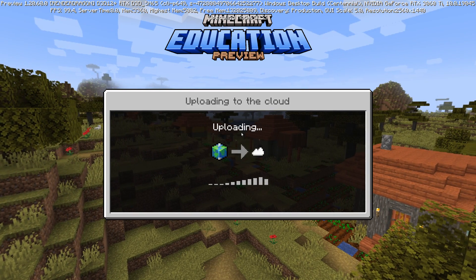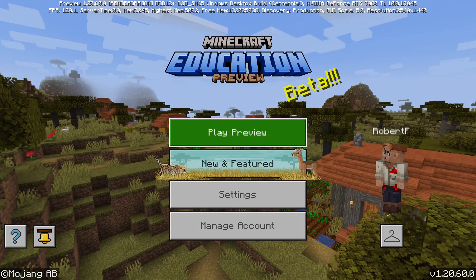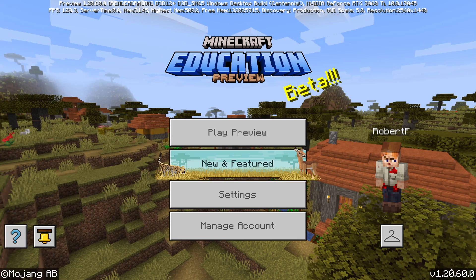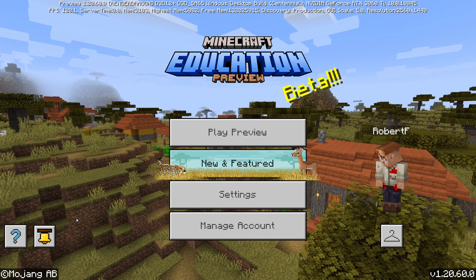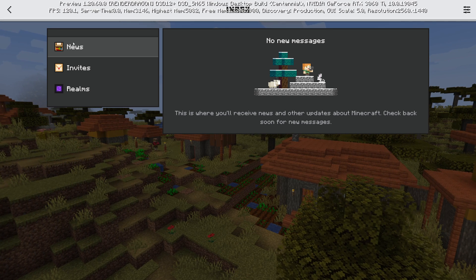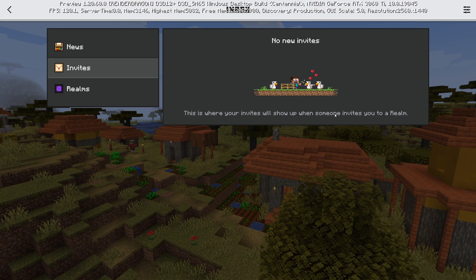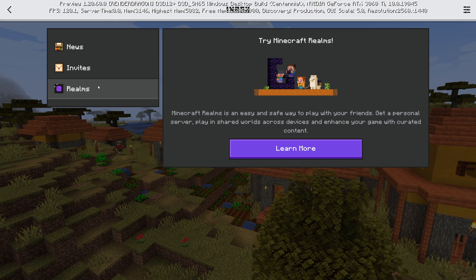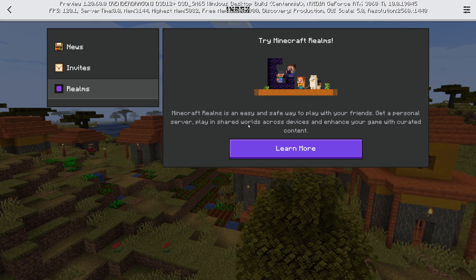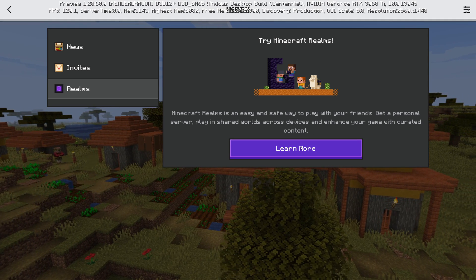The preview version of Education Edition is a version that showcases the upcoming features. Here we are in 1.20.60 and what I'm interested in is this little bell icon in the bottom left, which brings up a submenu with news, invites, and realms. I have a feeling this might be left over from a reskinned version of the Bedrock edition, which is probably how they create these things, but it is the most requested feature in the forum for Minecraft Education Edition.